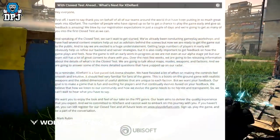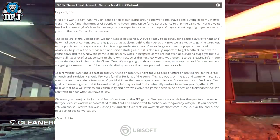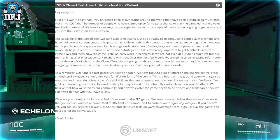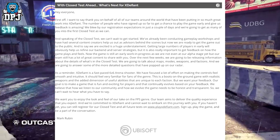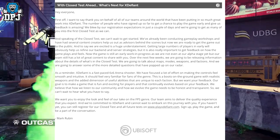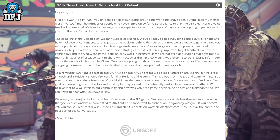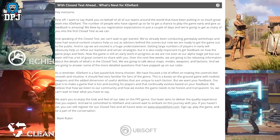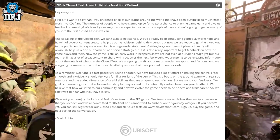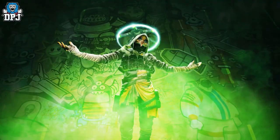Earlier today Ubisoft tweeted out a post which basically states they want to be transparent and honest with their gaming community surrounding this game, which is fair enough. But in the same post they also spoke about how they would drop information on maps, weapons, mods, factions and more over the coming days, and it started today with a brief glimpse at brand new gameplay — and although it's short, there's much to learn from this.